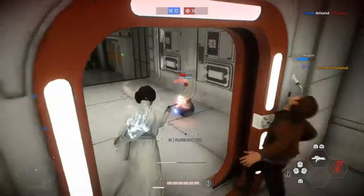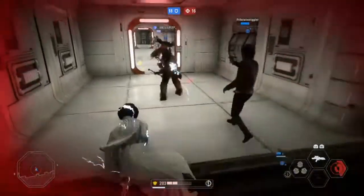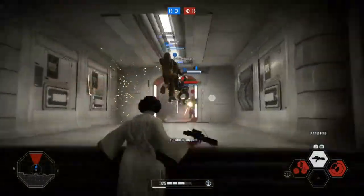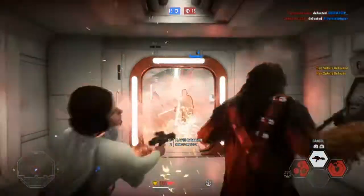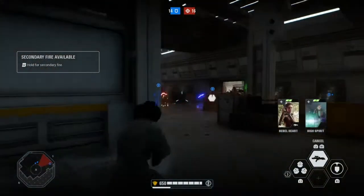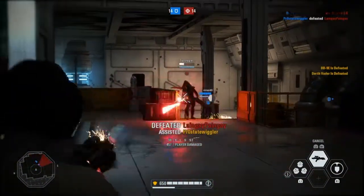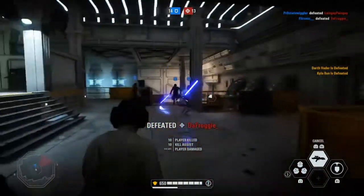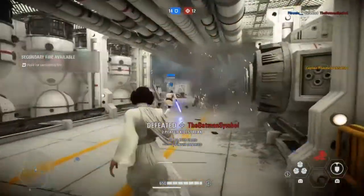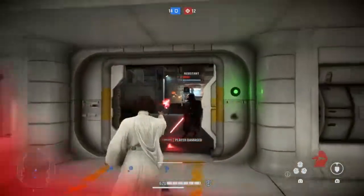BB-90 don't kill Hound! Throwing thermal detonators over there, using the E11. Got Kylo! Oh, Captain Phasma — got her too! We're making a comeback — seriously, what a comeback!